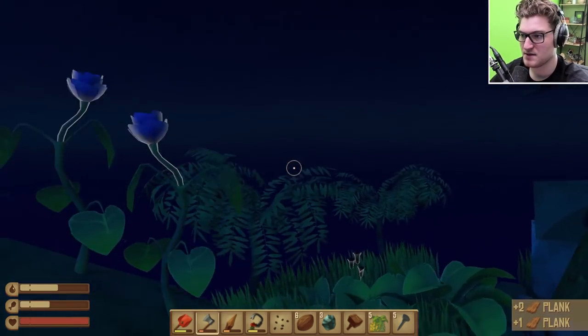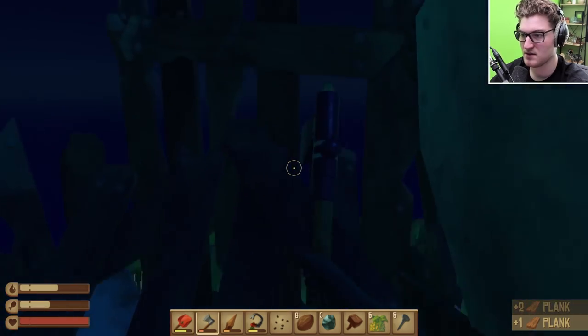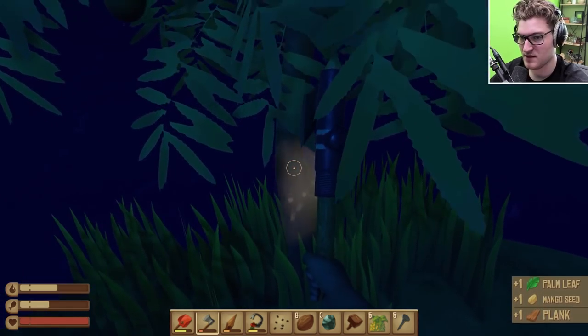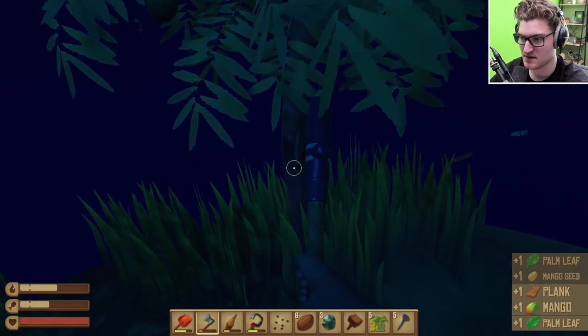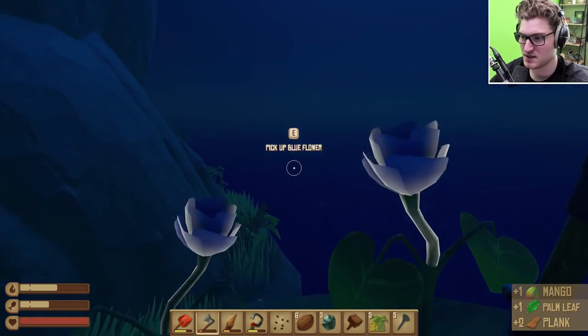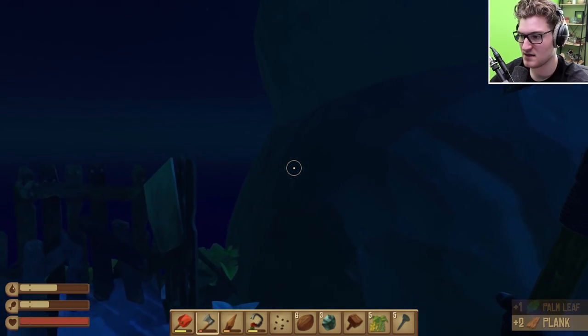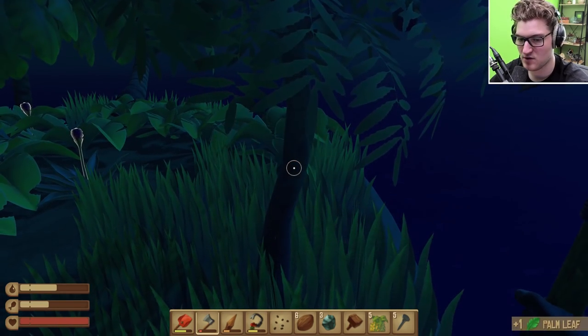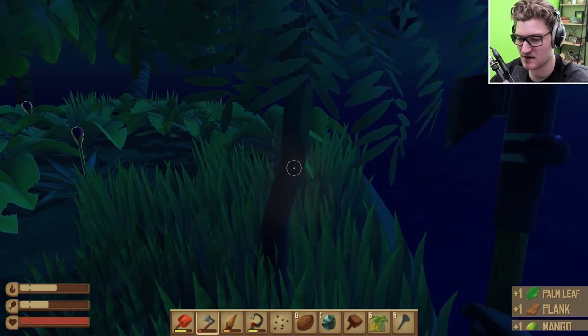Gather some more planks - and can we like gather your house? No, that kind of stinks. I would love to get some more planks here. Like I said, I really want to redesign this base a tad bit - it feels a little disjointed right now. We can get over here at least to get more planks and more palm leaves.